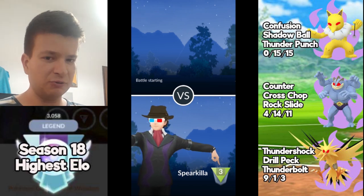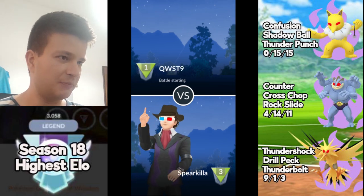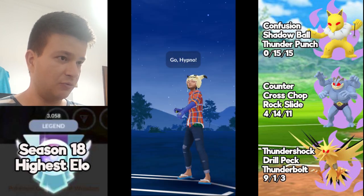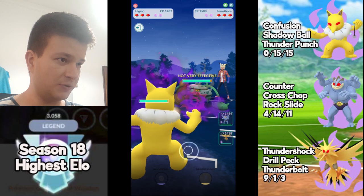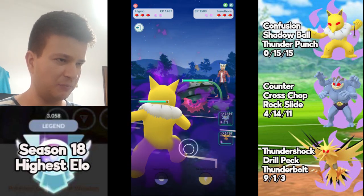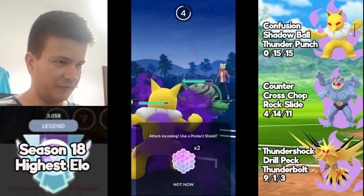Now it's Salazzle. I'll throw the Shadow Ball and it's an easy win. This team is kind of difficult to play because all three Pokémon are Shadow and you have to play properly in order to have good results. It's really difficult to play with Triple Shadow. Now this is Fairthorn.